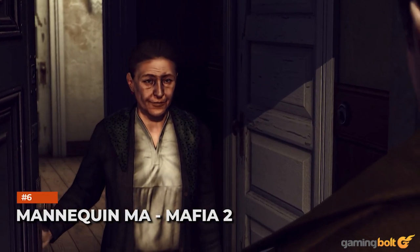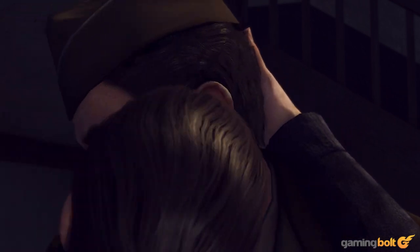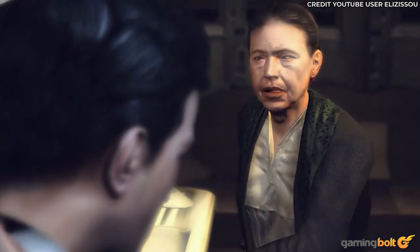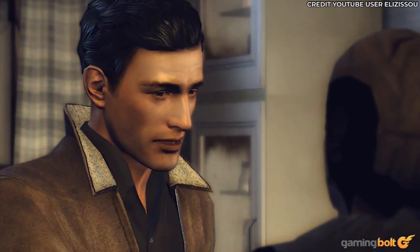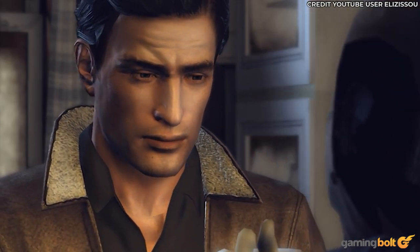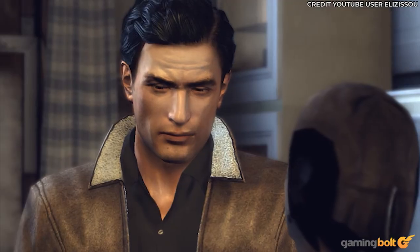Mannequin Ma – Mafia 2. For all the different glitches that can occur in a game, it's strange how one manifested specifically on an Apple system. Back in the day, a glitch in Mafia 2 occurred on the 2013 MacBook Air that caused Vito's mother to have her head replaced with something — the best guess is a mannequin. Why a mannequin's model is left when every other texture is removed is a different matter, and the fact that it still talks doesn't help.